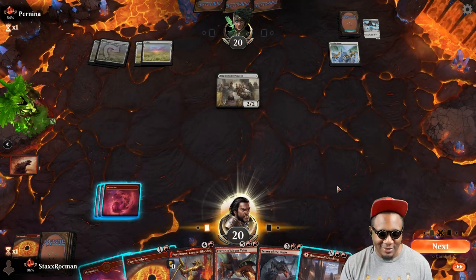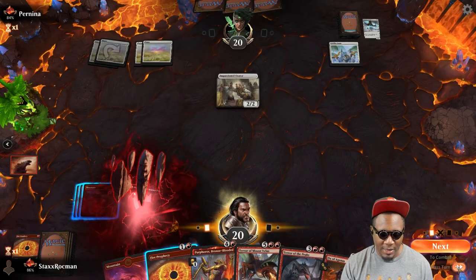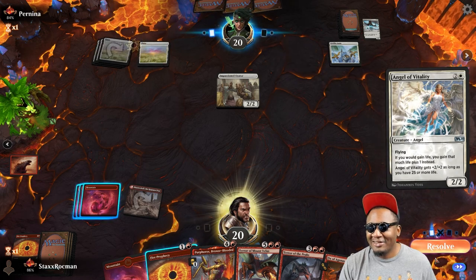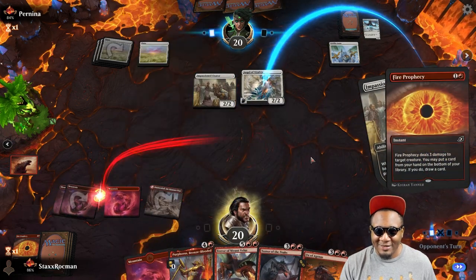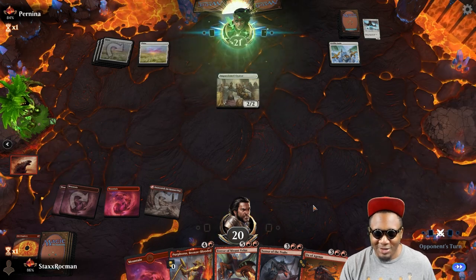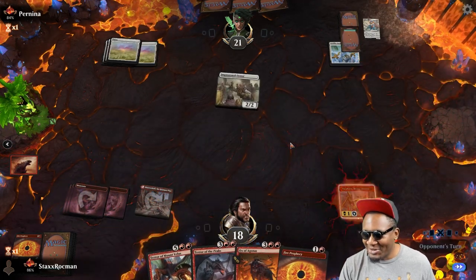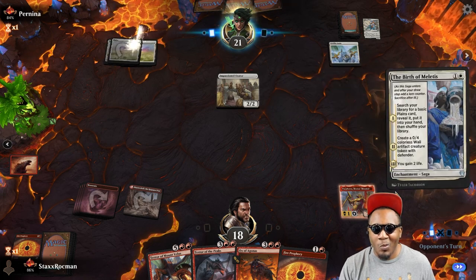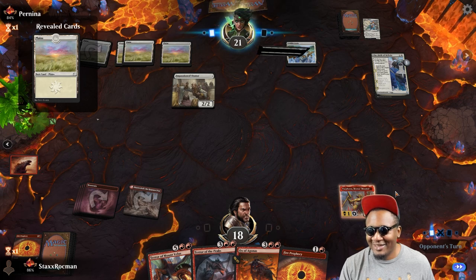Not worried about killing the 2/2. Let's get this tap land down so I don't have to pay life for it. Go ahead and play another Joiner's Pride Mage so I can roast it. Oh, Angel of Vitality — all right, I'll roast her instead. Flames! I'll decline — I want all this stuff out of my hand because I'm approaching Purphoros's power here. I have an enchantment now. Watch me — do you have Banishing Light, Pernina?